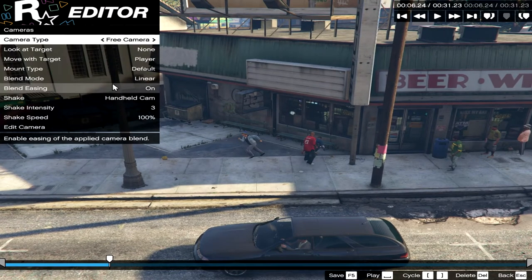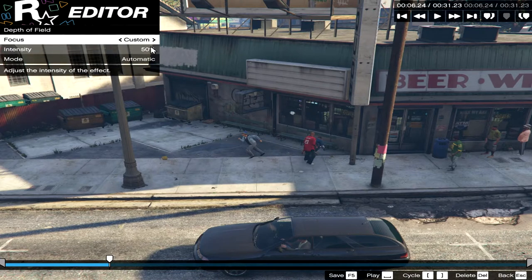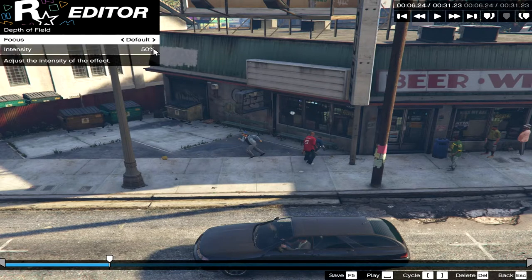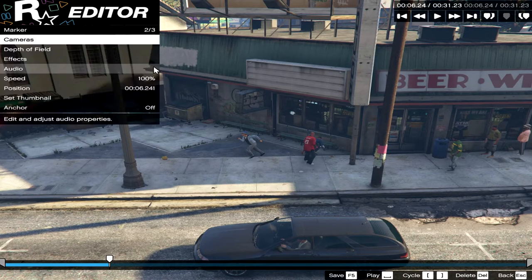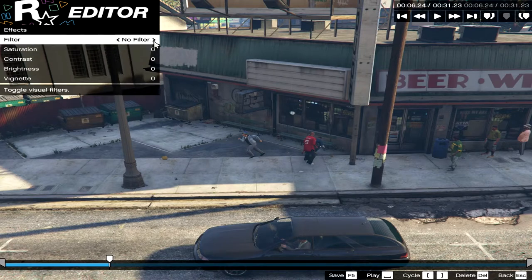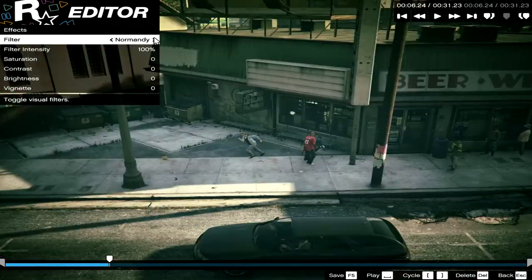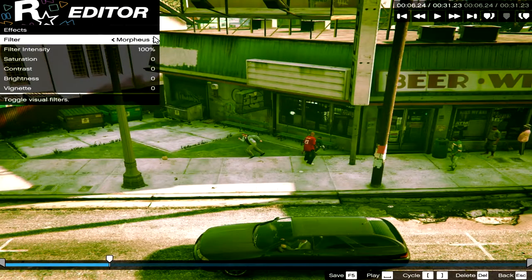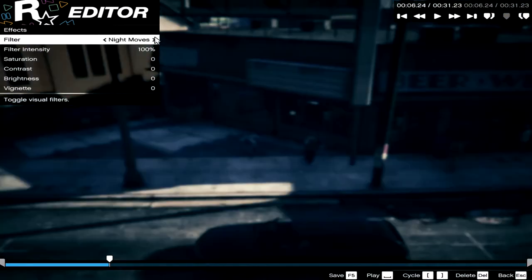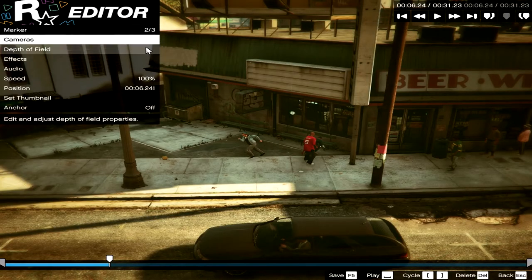Camera is done. Depth of field — focus custom. I'll go with default. Intensity like 55%, that's pretty much it. Effects — filter, not liking it. Nope, what happened?